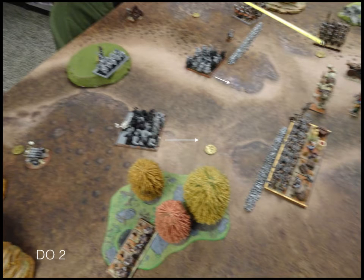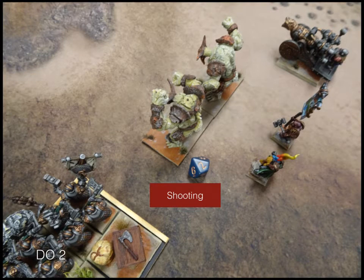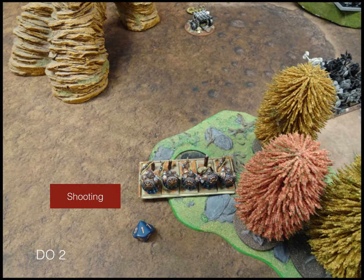Turn 2 - sorry about the blurry picture. My opponent moves up a little more cautiously, mostly just his regiments. His regiment and his king move up staying out of charge range. In the shooting phase, his rifles put a couple of damage on the earth elementals, and his organ gun unleashes a huge fury but does only a single point of damage to my rangers because they're in the woods.